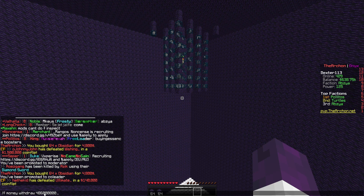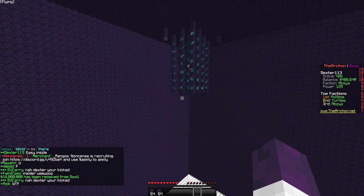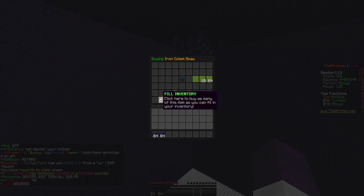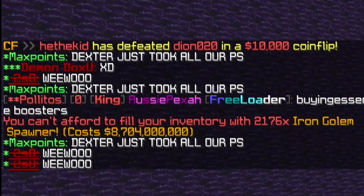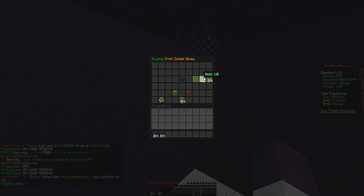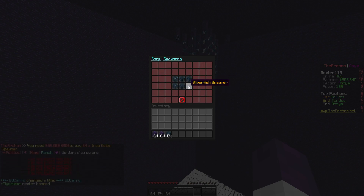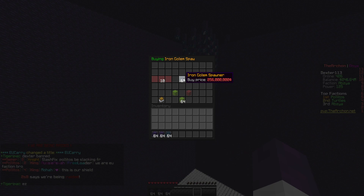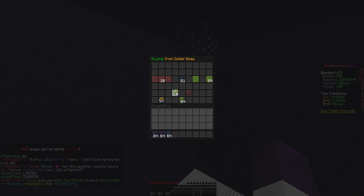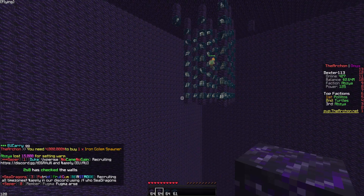I'm gonna grab all the money that the entire faction has right now. I got 486 million. I'm gonna buy as many spawners as I possibly can — Iron Golem spawners. Let's try this: can I buy over a stack? Iron Golems, one stack. This is insane — 244 Iron Golems. Let's go ahead and see if we can buy one more — nope, we can't. So we can almost get two stacks of Iron Golems. I'm not really sure why we haven't bought spawners, but we're losing money every time we don't have these spawners up. Let me go ahead and place all of these spawners.